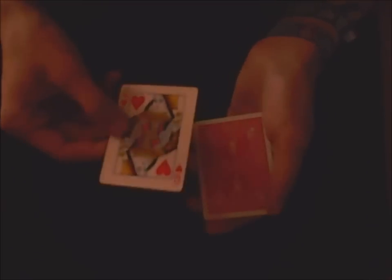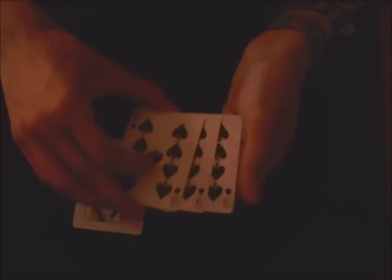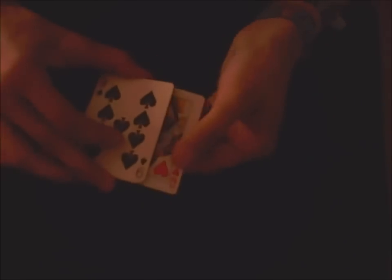Here we have the queen of hearts, the money card, the card you have to follow. The other three cards don't matter — they are the nine of spades. Just ignore them. This is the money card, the winning card.